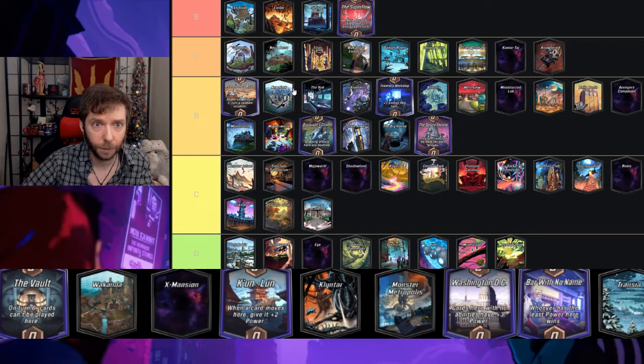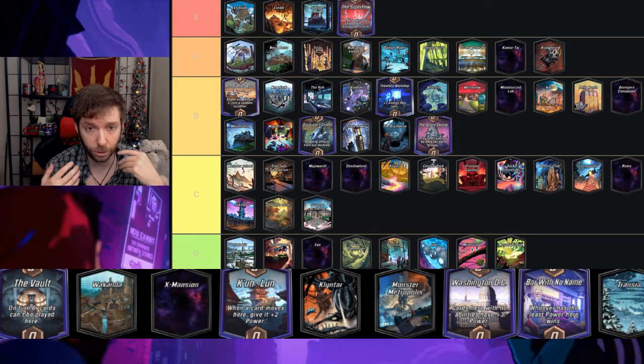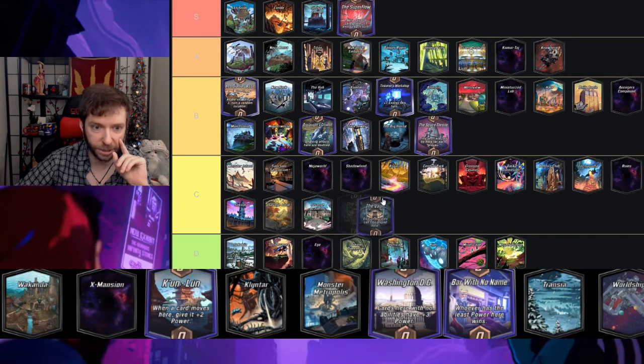Superflow is S tier — if you have no cards here you get plus one energy each turn. I like that it lets you gradually soften your curve, and because there's no mulligan in this game, what you see is what you get. Superflow helps by letting you play into it early; even though you won't get the plus-one energy, you're more likely to win that location. It's a really fun location.